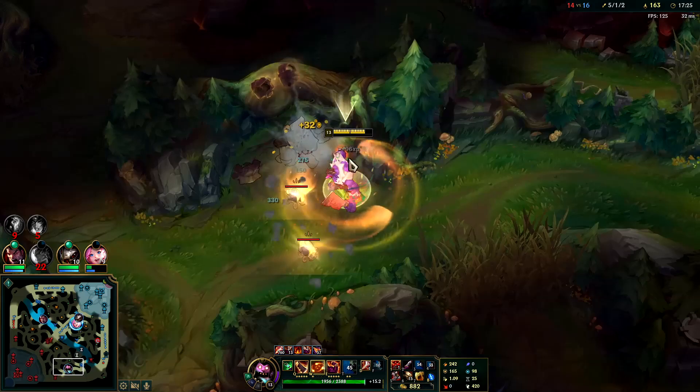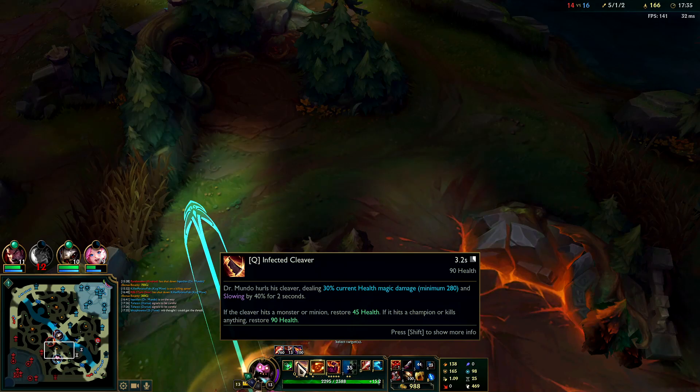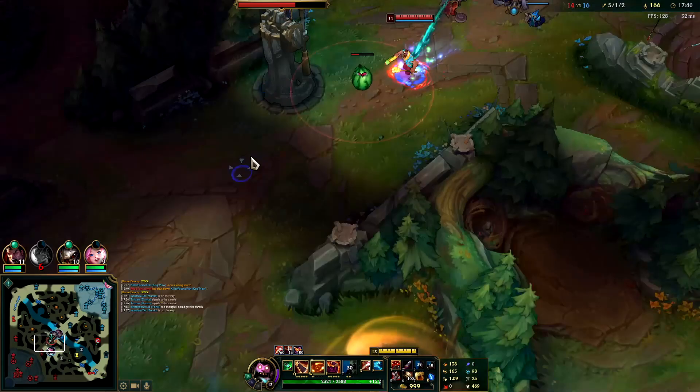That was really well played by Nunu — he talked the Phase Rush straight into his W. Phase Rush reduces the slow he receives from his own W. Well played.